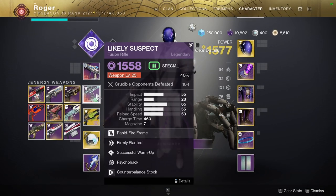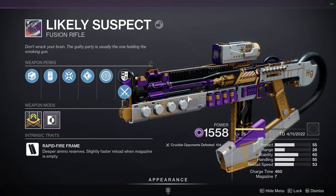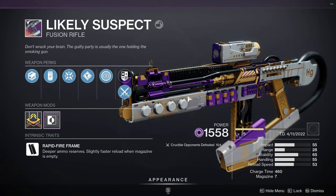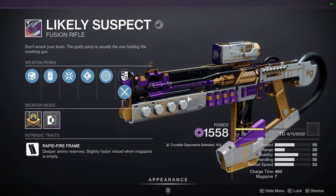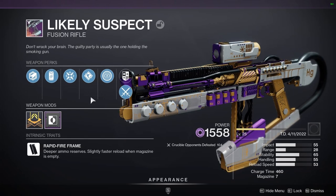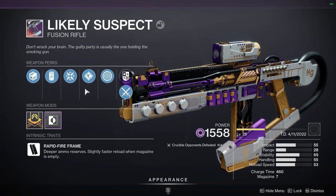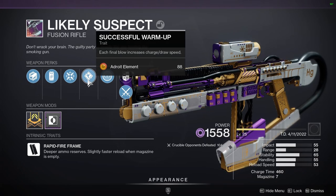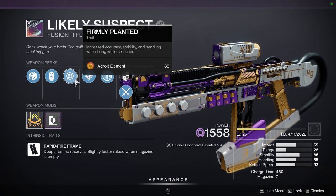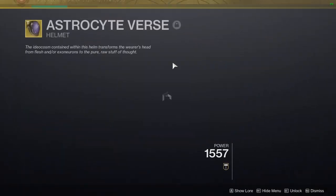We also have another crafted weapon as our partner today. I've been getting into fusion rifles more lately, so I wanted to try one in Trials. I've had some success with it, although I'm still learning how to use Blink optimally with fusion rifles. On the fusion rifle, I have Firmly Planted and Successful Warm-Up. I'd definitely recommend having these as enhanced perks if you can, but I didn't have the neutral element to craft those yet.